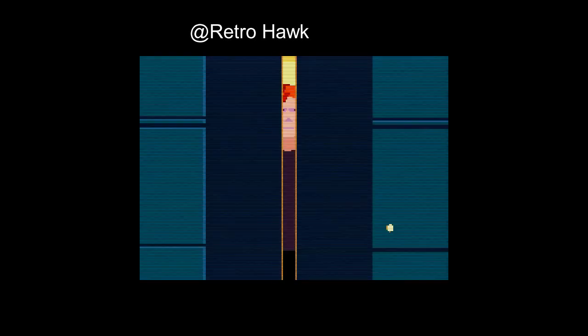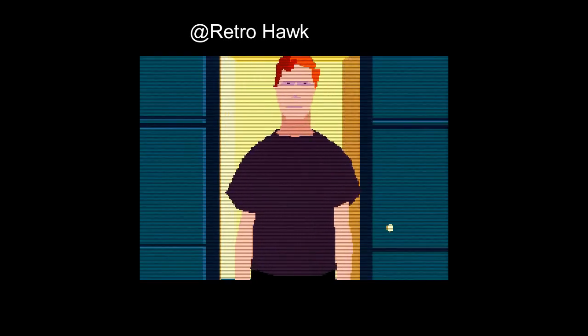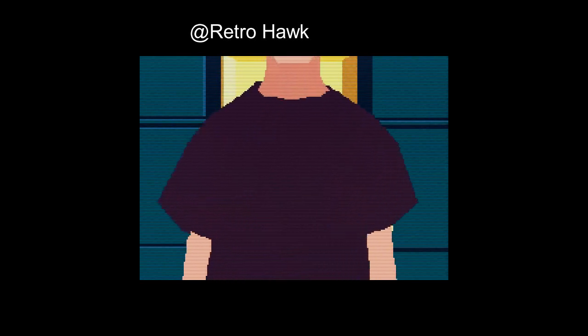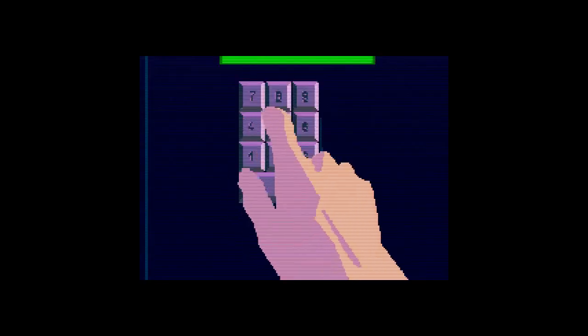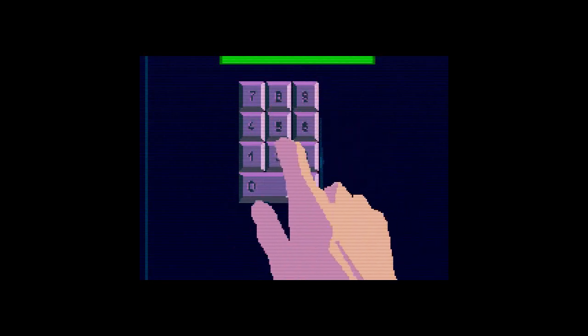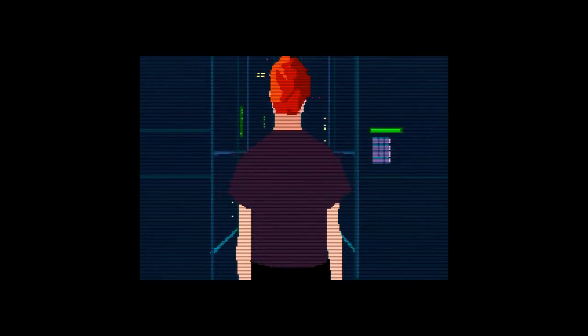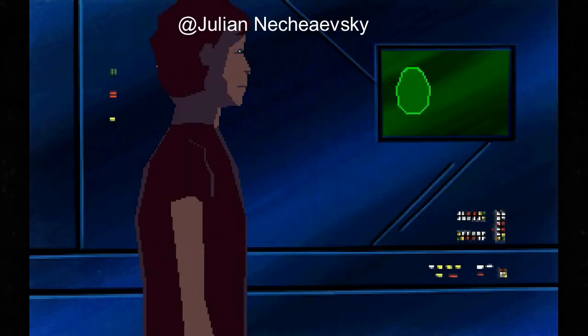Keep in mind, in '91, '92, there was nothing like this — especially on cartridge. And Sega hadn't tried doing anything like this on their Sega CD, although later we would see an Out of This World sequel and the original on one Sega CD. It didn't really improve, other than music — it didn't really improve on the Super Nintendo version.